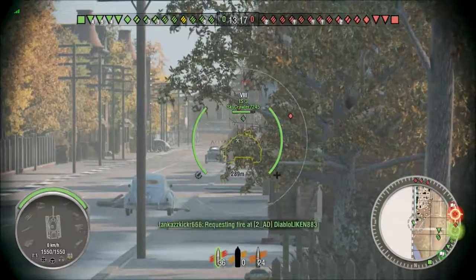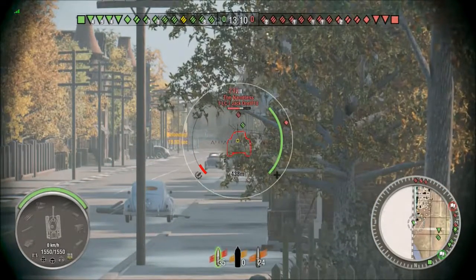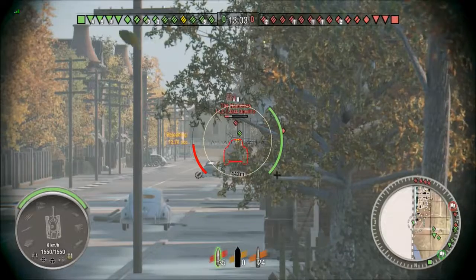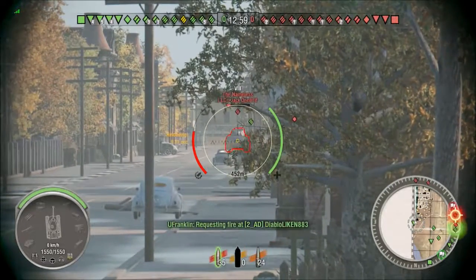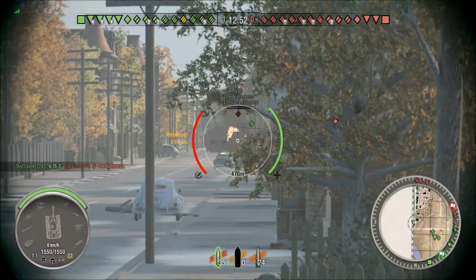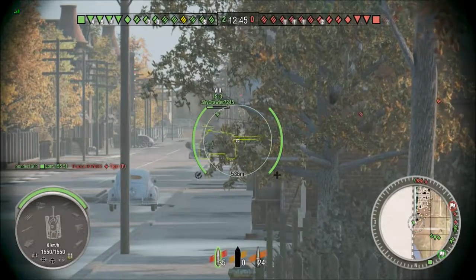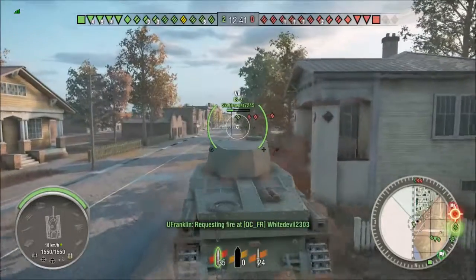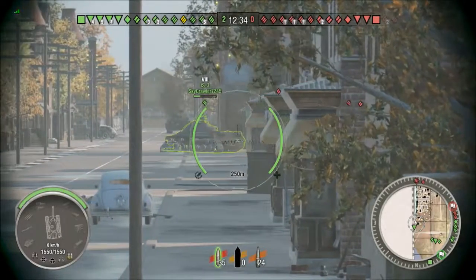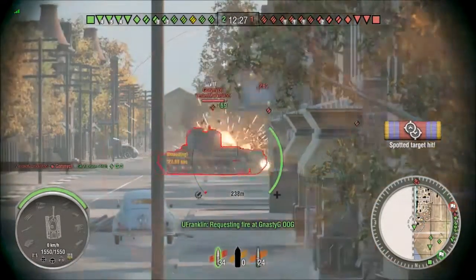Zooming in, we have a Maus — one of my favorite tanks. We take a shot and it bounces, of course, no big surprise there. I don't think we have the gun accuracy to hit where we need to. If I can get into his side I know I can hurt him, but he's done for anyway. An IS-3 is trying to deal with more company. Let's stop camping and get up there and start getting into it.